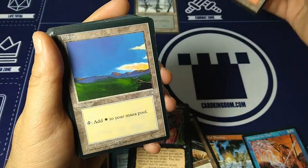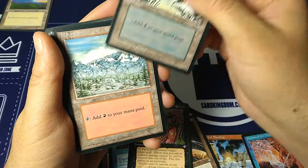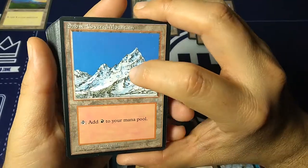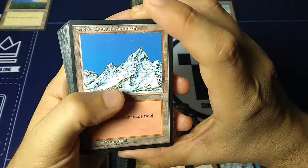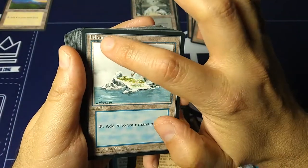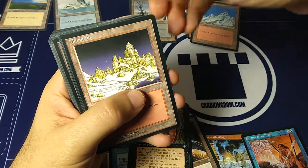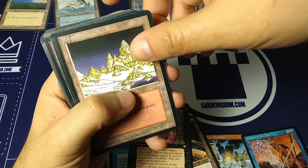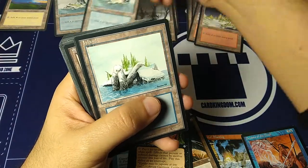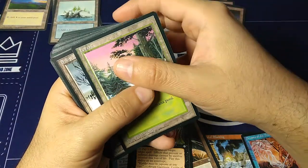Mountain — Tom Wänerstrand. Plains — Christopher Rush. Another beautiful swamp. Back in the day I really liked the swamps and the mountains. I think this is one of the most valuable lands — the Snow-Covered Mountain. Notice that even though there's snow in some art, if it doesn't say snow-covered, it's not actually snow-covered and doesn't give you the boon. This one really stands out in my memories — I thought it looked like ruins in the mountains. It was a really fun island with Easter Island statues.